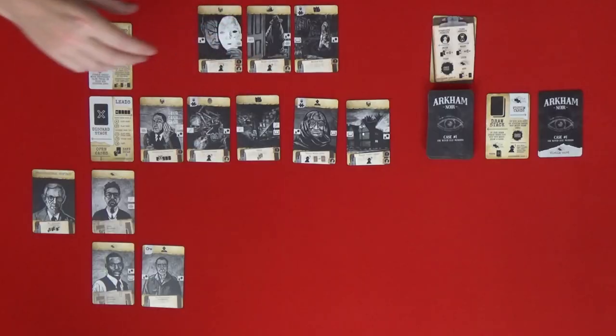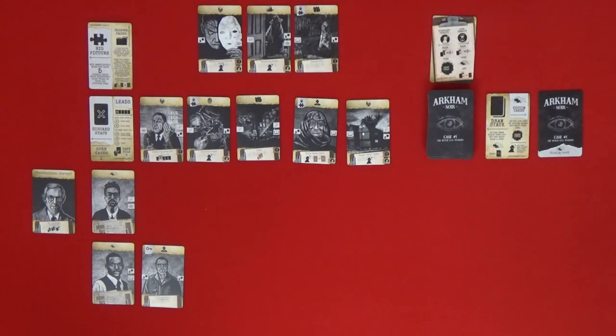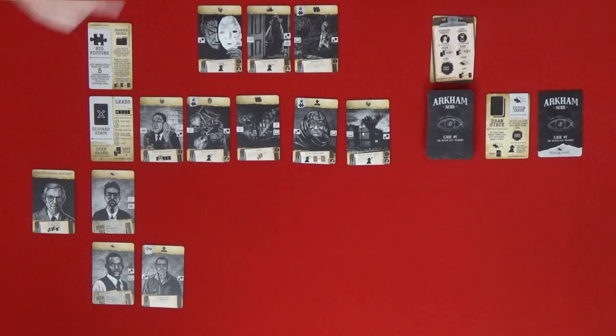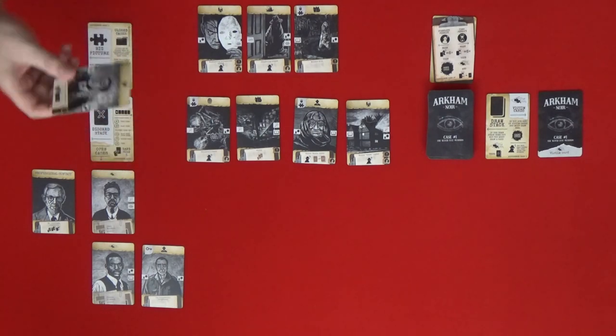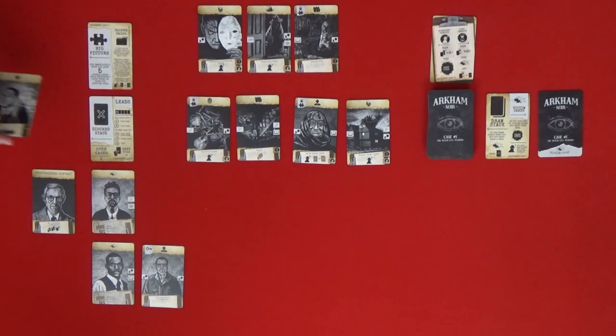One other point: if we ever have seven cards in the row, every other card we play to that investigation requires another stability check — the longer the case drags on, the less mentally stable you are. So let's discard this one — it's an unsettling phone call.